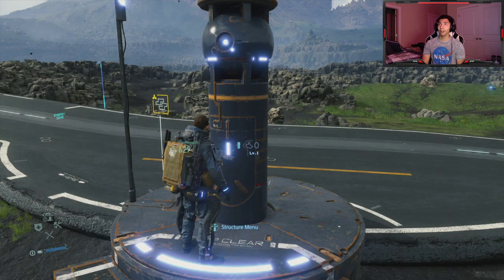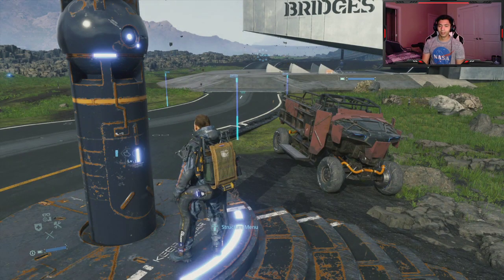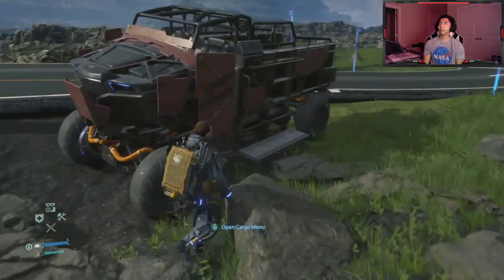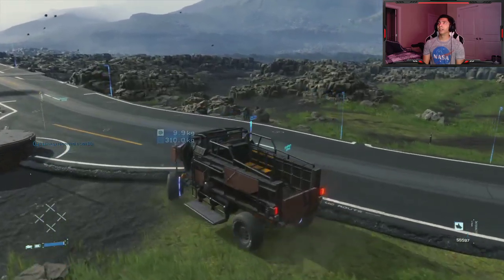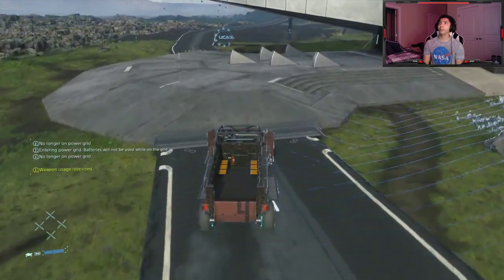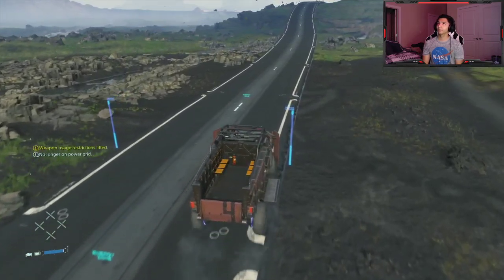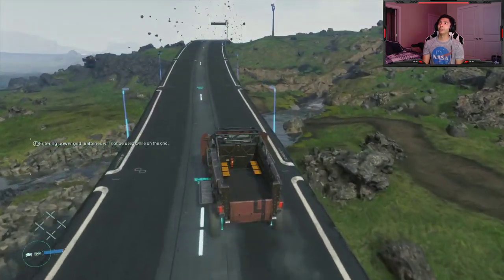It charges your battery slowly, but while you're on it you don't use batteries, so that's easier to travel around. On your connected servers from other players, they put generators next to the road. So if you're getting low, usually your battery creeps down if you're boosting on the highway. Also, the power grid is on the road, but it's actually only on the middle of the road. So if you veer off the middle of the road, you don't get any power. Make sure you want to stay with at least one wheel in that energy zone.